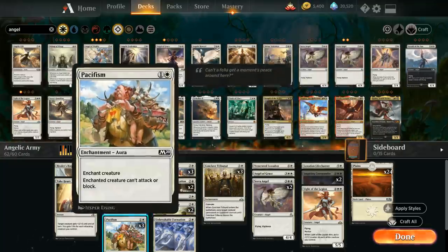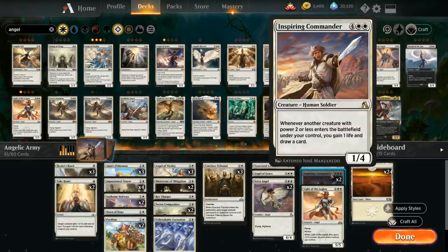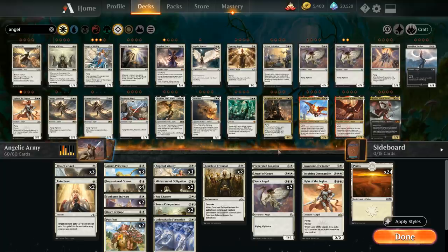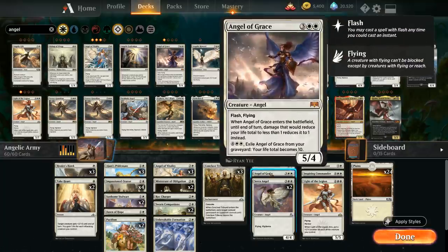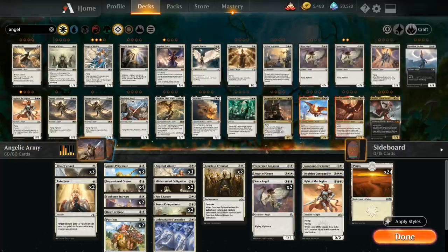To make room for Unbreakable Formation and Angel of Grace, we'll cut one more Pacifism and one Inspiring Commander. Now that we've added bigger cards like the Loxodon and Angel of Grace, they don't synergize as well with Inspiring Commander so going down to one copy is fine. This is how the deck looks after upgrading using only cards from the account mastery tree — the white card upgrades plus all the guild deck cards. We haven't had to use a single wildcard and we've definitely upgraded the deck quite a bit.